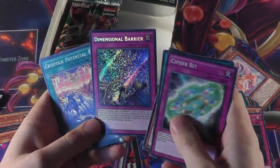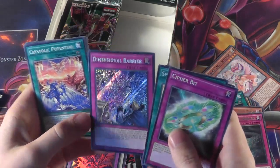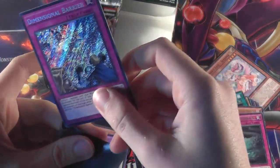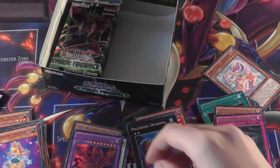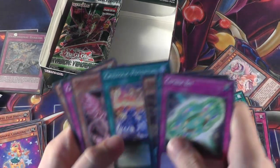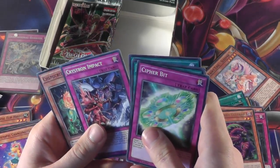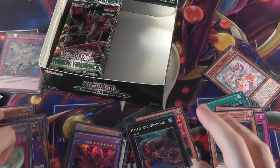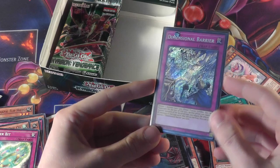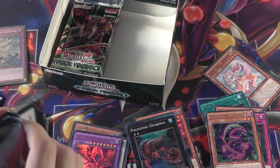Yes! Dimensional Barrier is one of my favourite cards in this set — that's my second one. Very happy with that. I'm gonna put that there, nice and safe, and I'm definitely gonna use that. Potential Rosenix, Crystron Impact, and Oxiox. Just so everyone can try and see it — my second Dimensional Barrier so far. That would be nice.